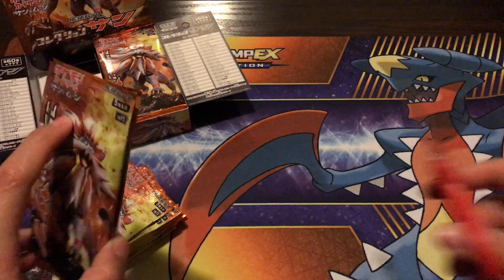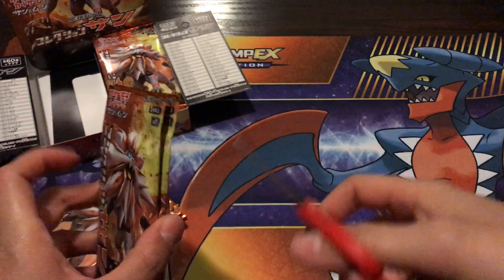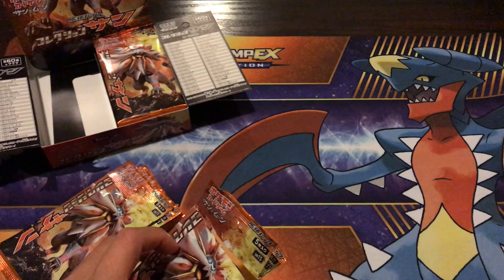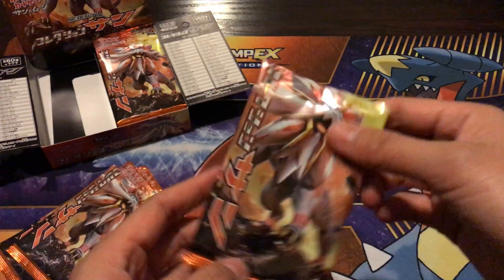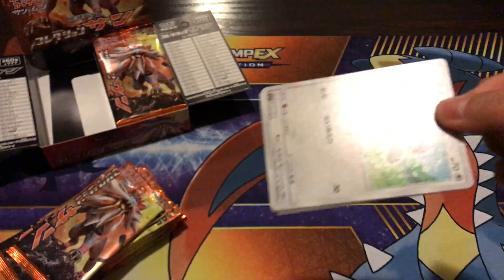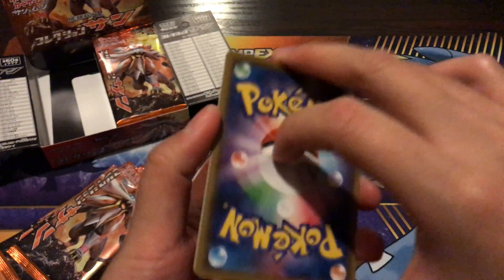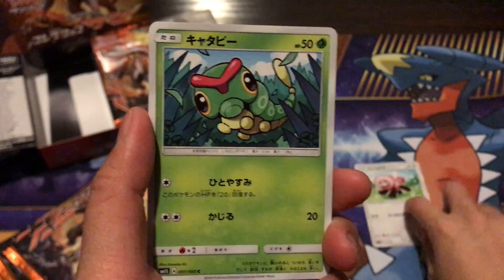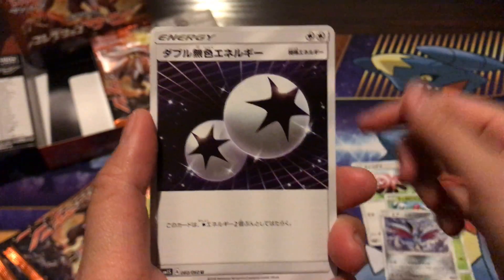There's only five cards per pack so it's really not a big deal doing one at a time. Going into our first pack — I'm really excited for the Solgaleo one. We start with a Stufful, Caterpie, Skarmory, a Double Colorless Energy, and an Alolan Persian. Nice!